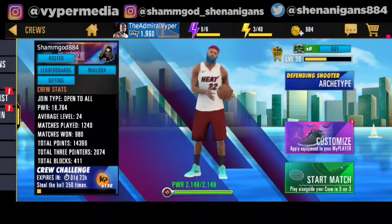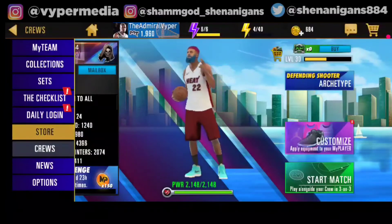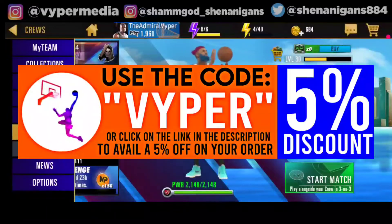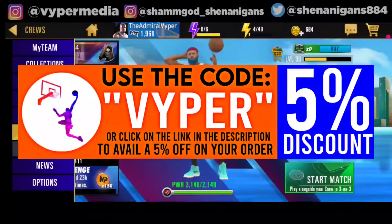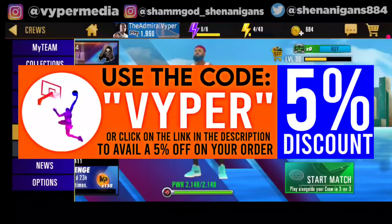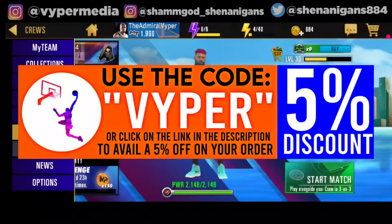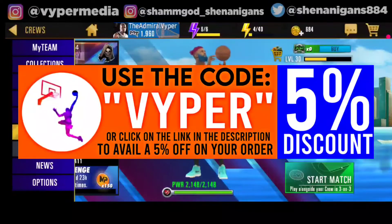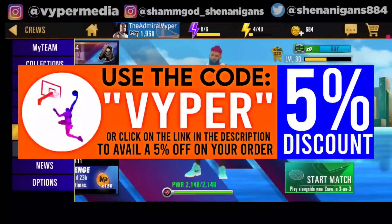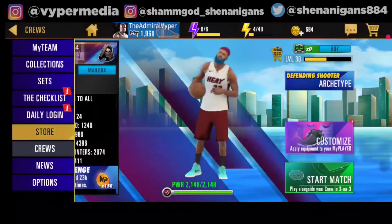Before continuing, I'd like to give a shout out to The Basketball Shop. They have all kinds of basketball merch — phone cases, hoodies, caps, shirts, everything you can name. Be sure to check out The Basketball Shop. You can click the link in the description or go to thebasketballshop.com and use the code 'viper' to get a five percent discount at checkout.